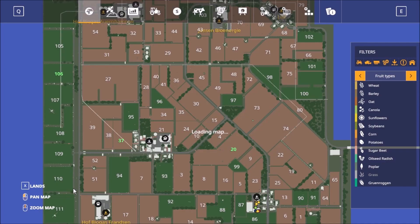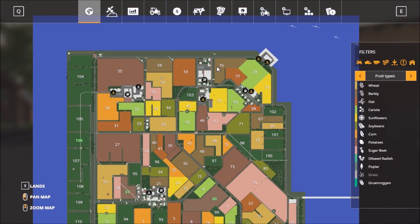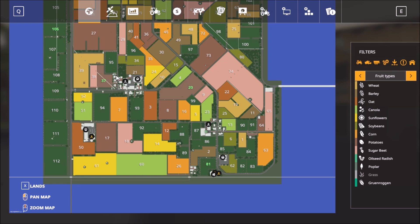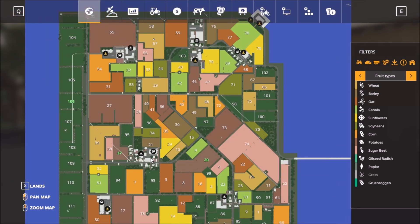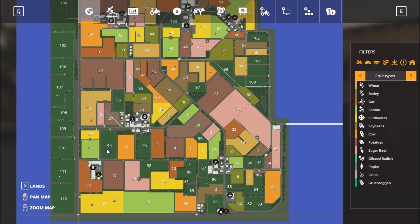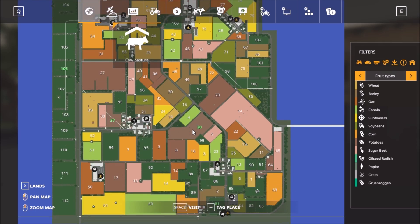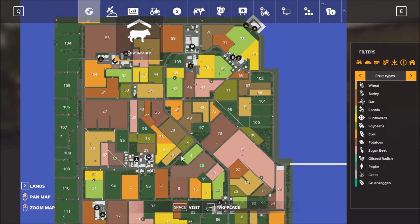So let's take a look at the map. The map has a major highway running on the outskirts and then some small roads running in between. We have a few sell points down the road, the vehicle shop and the biogas plant. It's mostly cows on the map, so it's mainly for cow farming — there are three farms for cow farming here.